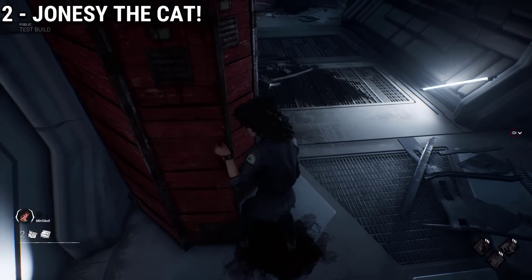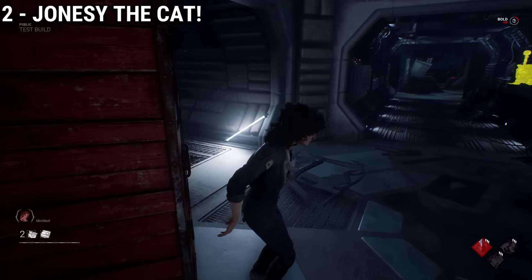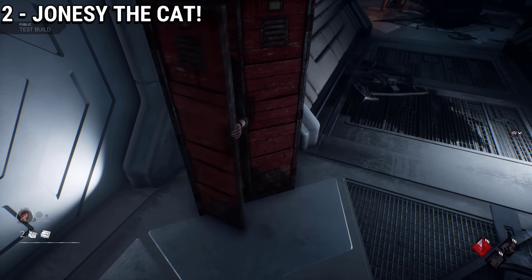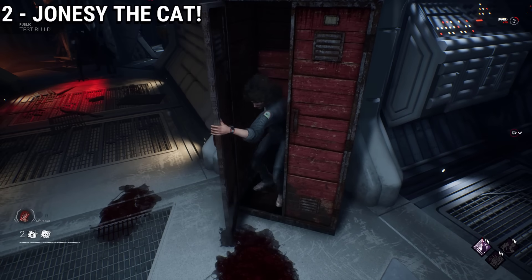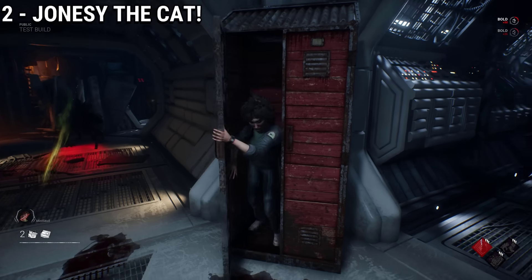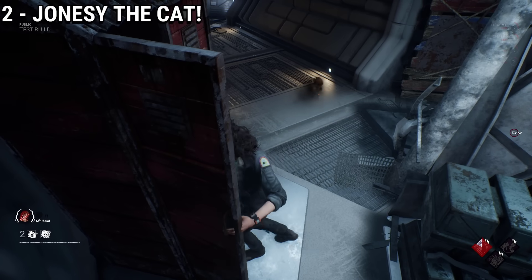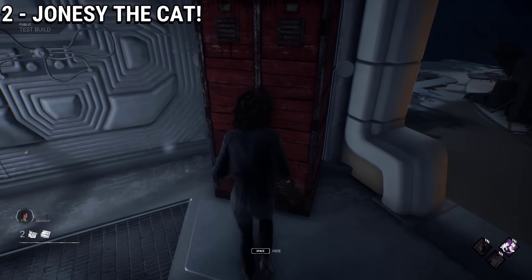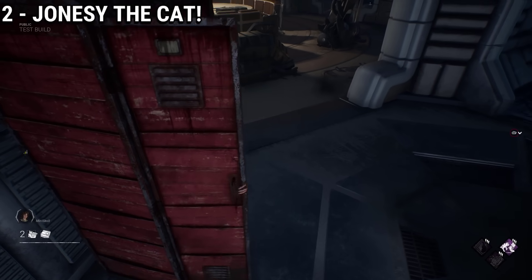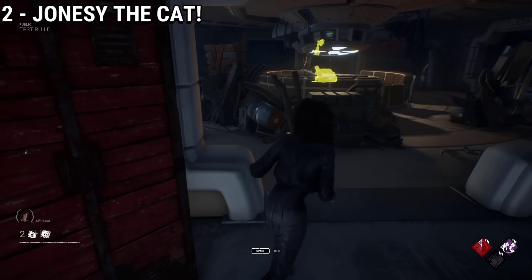The second easter egg can be found by interacting with lockers inside the Nostromo. If you interact with some specific lockers that are completely random each match, there is a chance that Jonesy the Cat will appear from out of it. The fact that the devs programmed a specific interaction with lockers in this map is really cool. Now I wonder if this works with the Dredge as well.